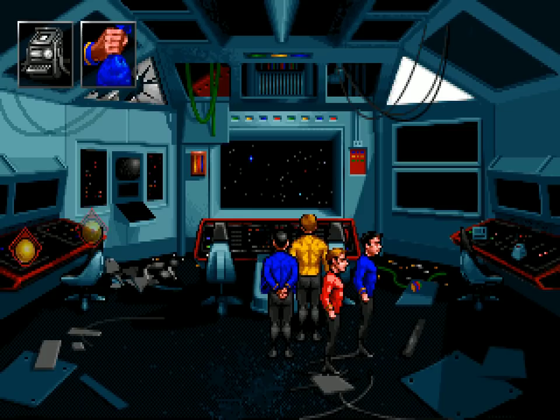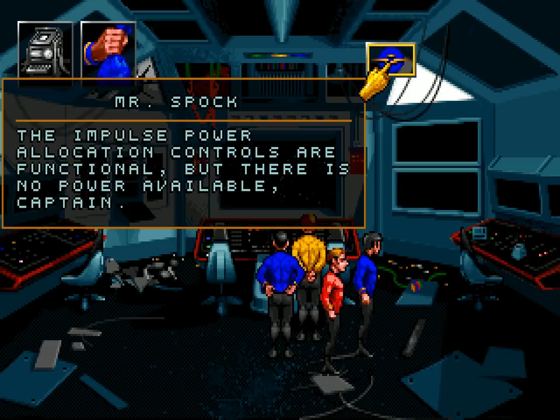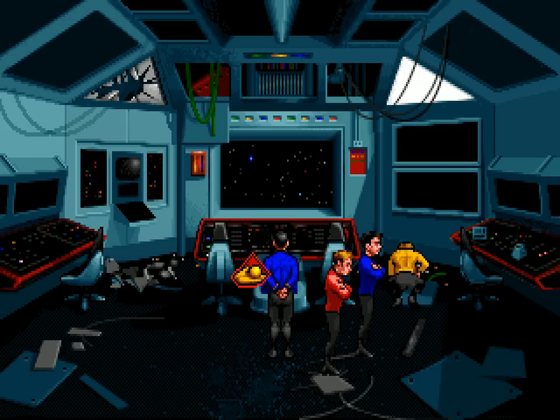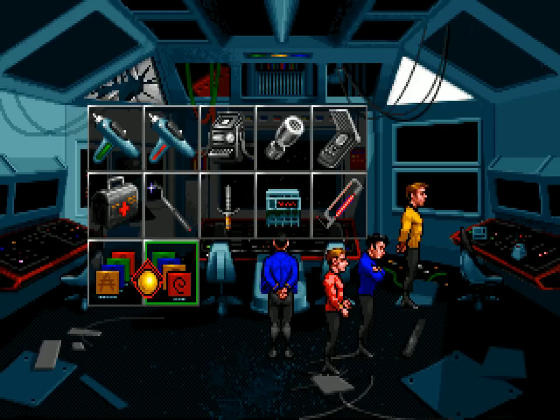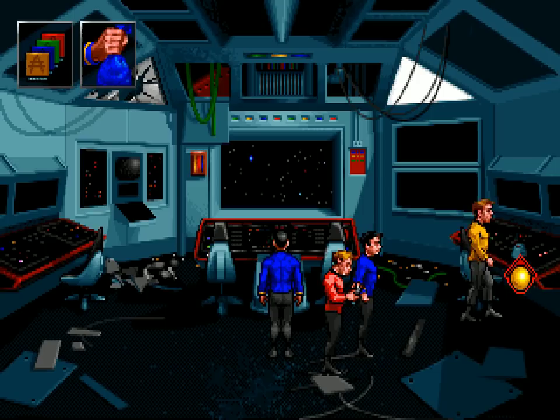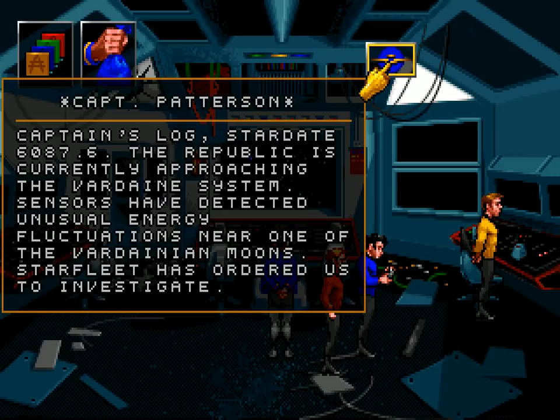The impulse power allocation controls are functional but there is no power available. Let's take a look at those record decks first. These are Federation standard record decks — let's just see what's on them. Captain's log, Stardate 6087.6. The Republic is currently approaching the Vardane system. Sensors have detected unusual energy fluctuations near one of the Vardaneian moons. Starfleet has ordered us to investigate. I think you can do this multiple times.